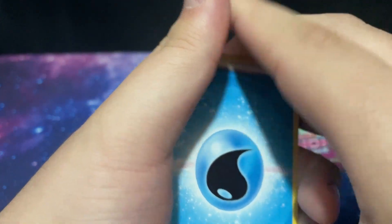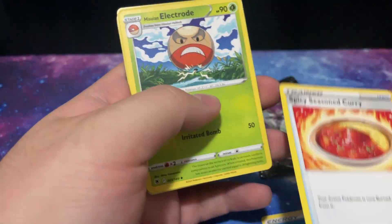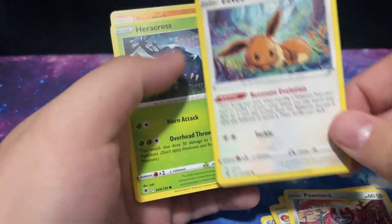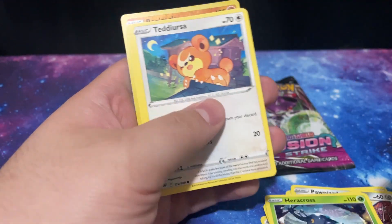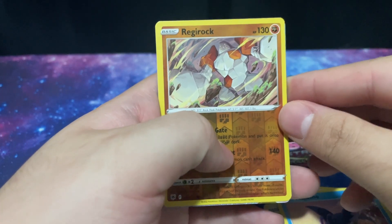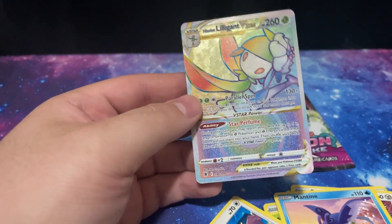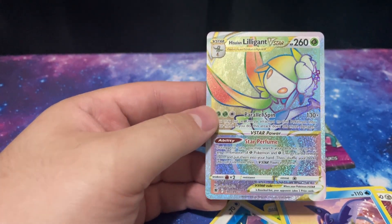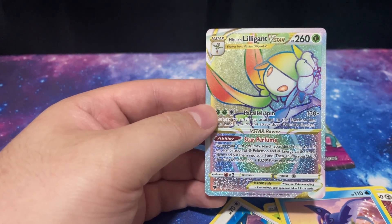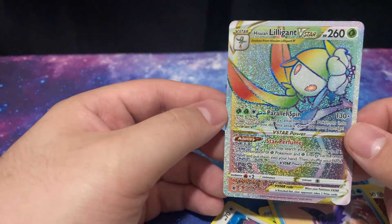Please give me something good. That cute Eevee again. Paracross. So we have a Reverse Holo Regiroc and a Rainbow V-Star card. I don't know how to pronounce this Pokemon's name — I'm going to go ahead and try it. The Lilligant V-Star is my first Rainbow card. Let's go! I'm honestly very happy with that — that just made up for it. That was worth $13 alone right there.